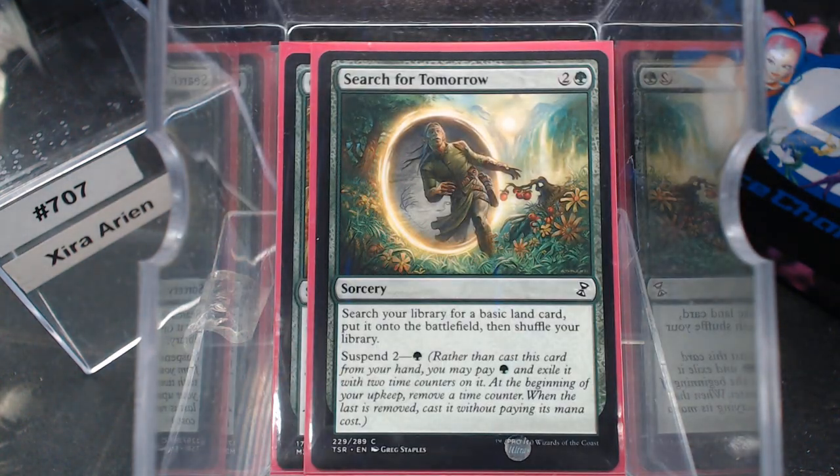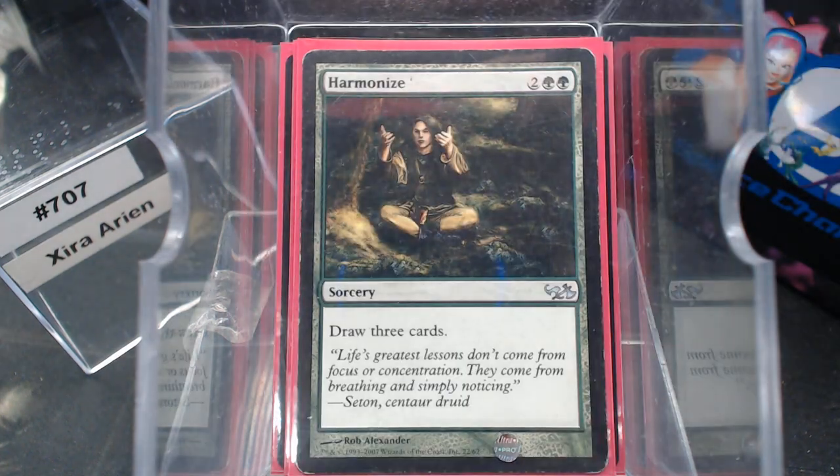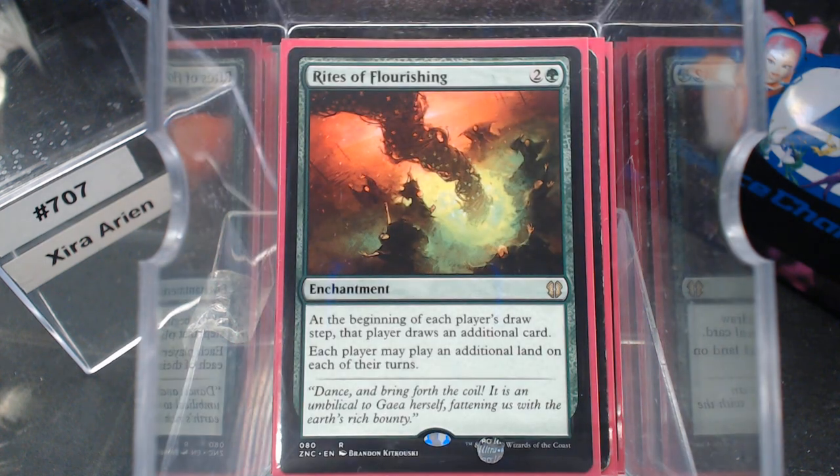Then we have Rapid Growth, Cultivate, and Search for Tomorrow. Obviously green is going to be our crutch color — that's our main color — and the other two are more or less support colors. For Card Draw: Read the Bones, Harmonize, and — say it with me — Double Meat, Double Cheese.